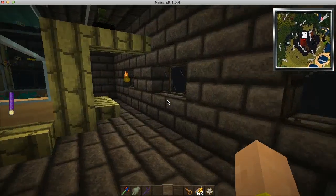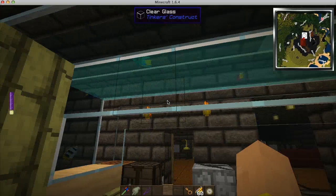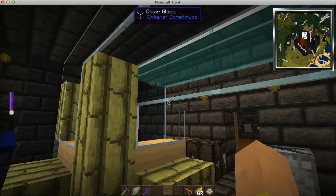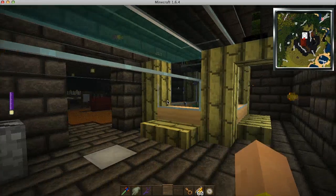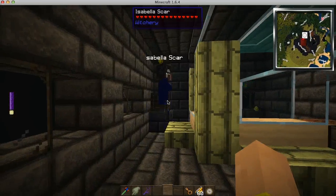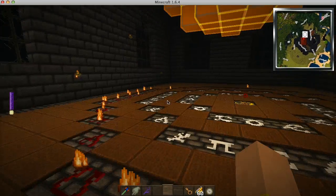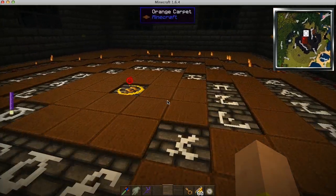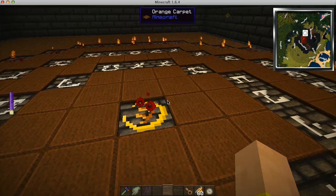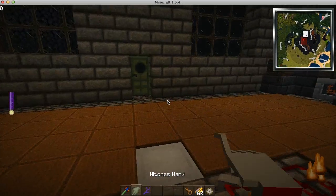Also, what I want to show you is that I've added to the fish tank an extension. Now there's two fish tanks that are together, which makes a lot more room for the fishes to swim. Also, I added some stuff here so that way we can have a continuous charge for when I use magic to teleport.